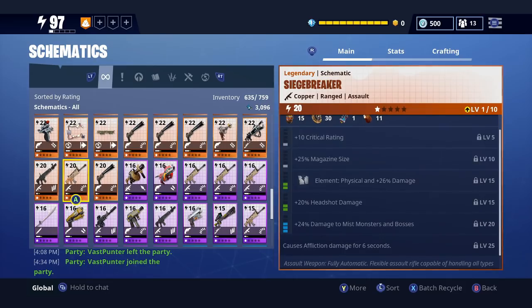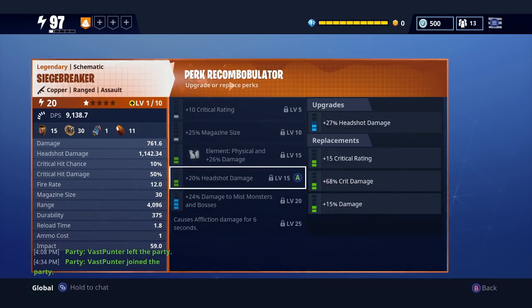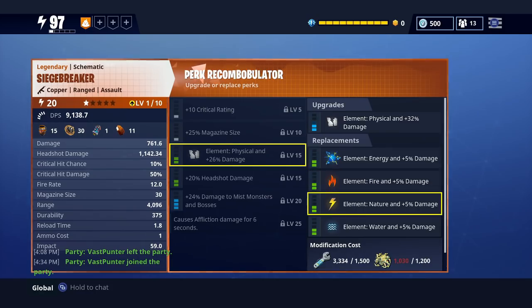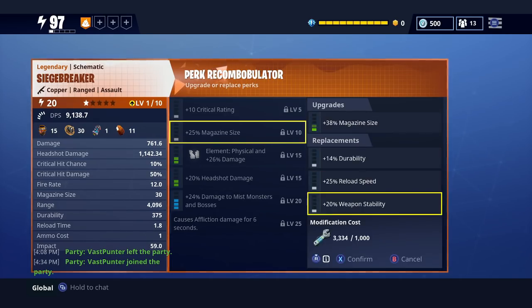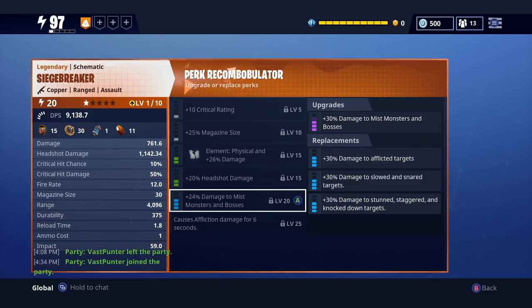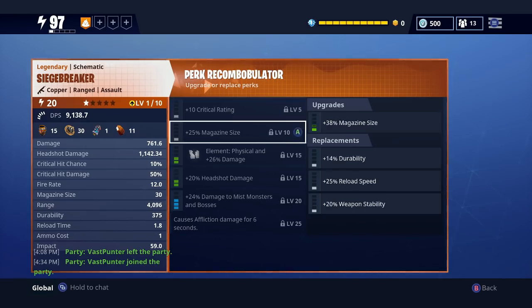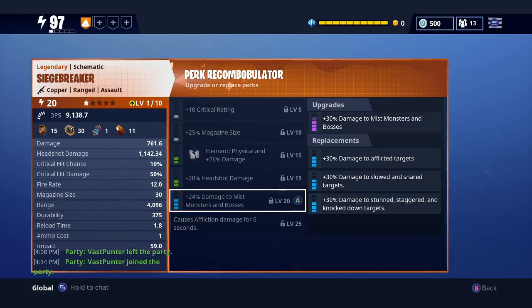This Siegebreaker is going to be quality. The reason I say that is because it's already got the affliction for this gun, and you want affliction for a Siegebreaker — or miss monster damage. So now we've got that, if we modify perks we can change whatever we want and make a quality Siegebreaker. Obviously you can change the element to whatever. It's going to take modification costs, but for me I don't have to change any of the elements because I have every single element. You want to just replace and change whatever you want, and that is how you get an amazing Siegebreaker.